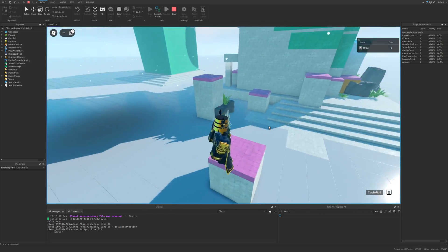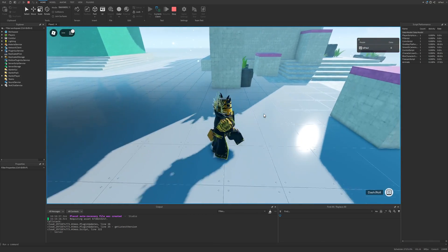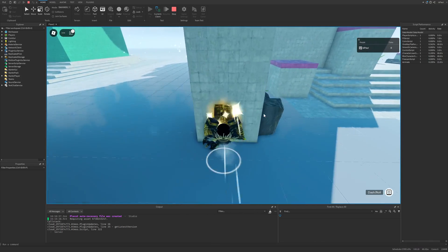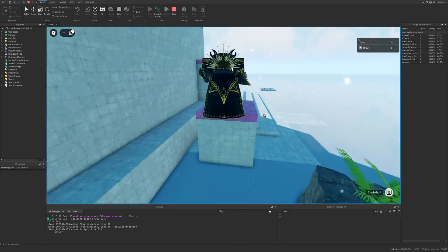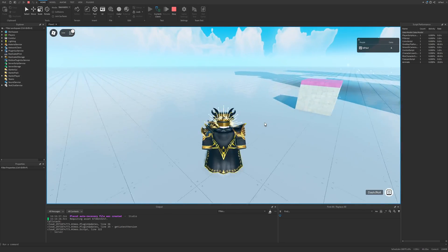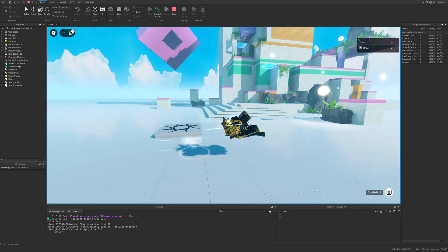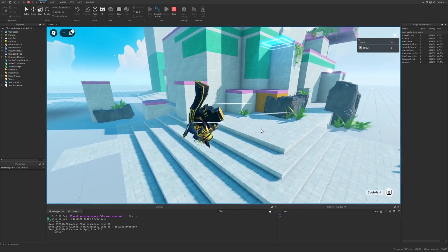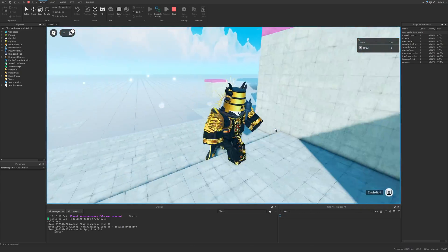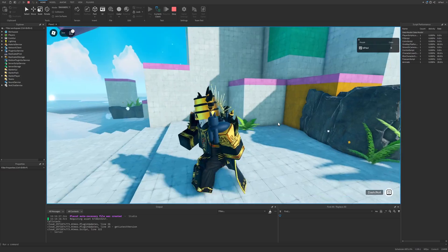When you dash and then jump immediately after, you do a super jump. A really funny thing is that whenever you super jump and hit a wall, your character basically just bumps into it. After doing the super jump you can also jump and then dash in the air again. The creator of this template was likely taking inspiration from the Find Everything game.